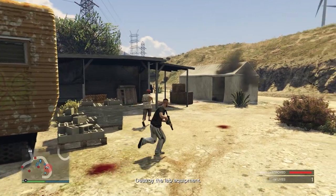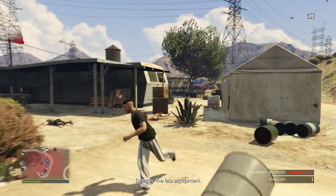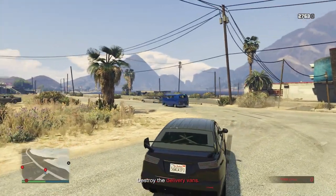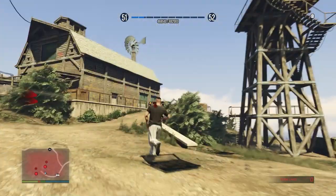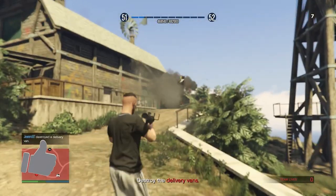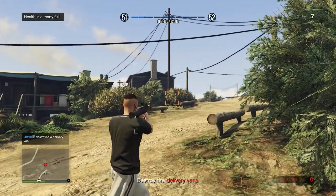If that happens, you need to kill yourself and then quick restart. Once they're all destroyed, you'll then need to destroy another three hippie vans which are on the road — also very easy. And then you'll also need to go to the altruist camp to destroy another three and also destroy a chopper. And this will bring us to our sixth and final mission.